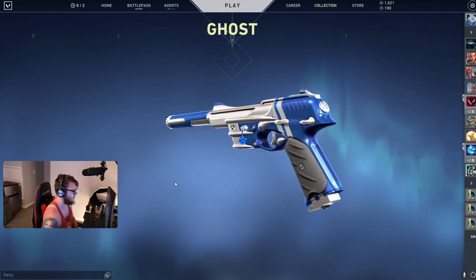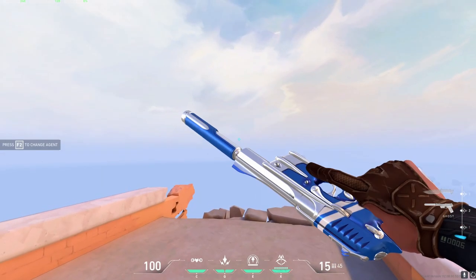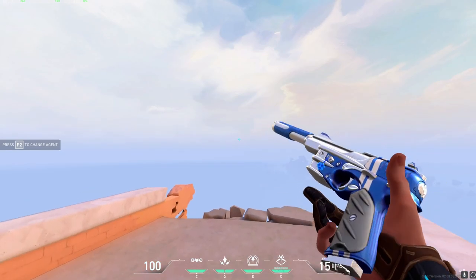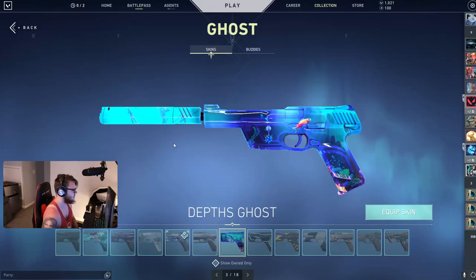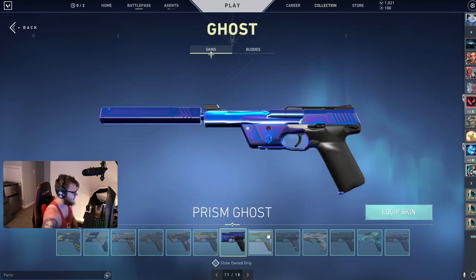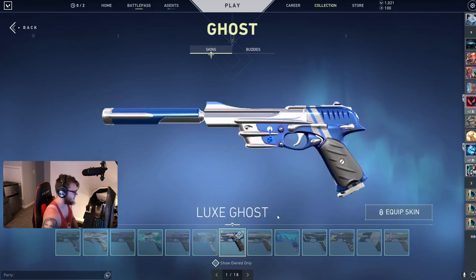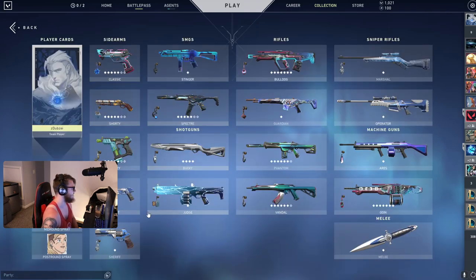Then I went with the Lux Ghost. I think the Lux Ghost works the best look-wise for Sova. I think Lux just looks really, really nice with him. You could also go with the Depths Ghost if you're looking for something out of this current Battle Pass. You could also go with the Prism Ghost. All of these work pretty well, but I just think that the Lux Ghost is going to match the best — Lux being probably the nicest looking skin set for him.